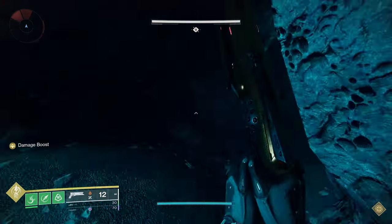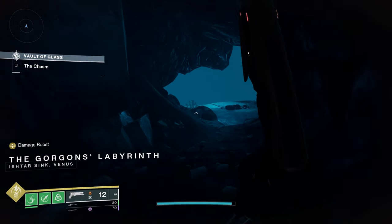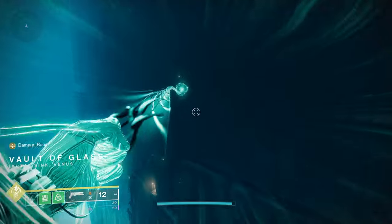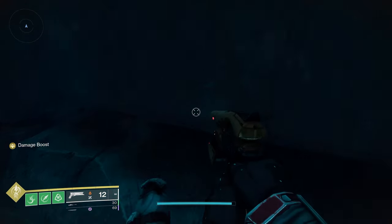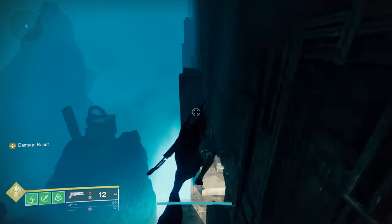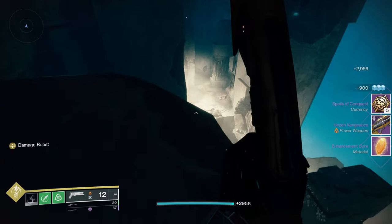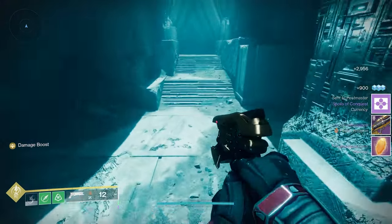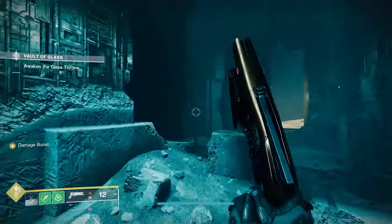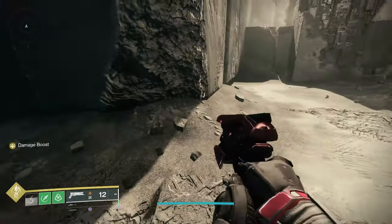If you're not confident in that part, you can just make yourself invis and run along that wall. You can throw on Strand or Stasis and Shatter Skate. If you want Strand, grapple through. And this is the final chest. If you're going to be swapping with friends, you want to make sure that you hit the gatekeeper's checkpoint — that will make your friends spawn down here so they don't need to cross the chasm every time. Just make sure you hit the gatekeeper checkpoint and then everybody will spawn down here.